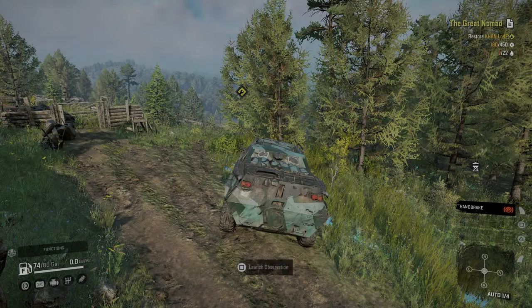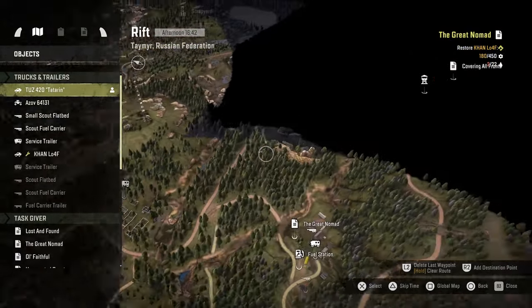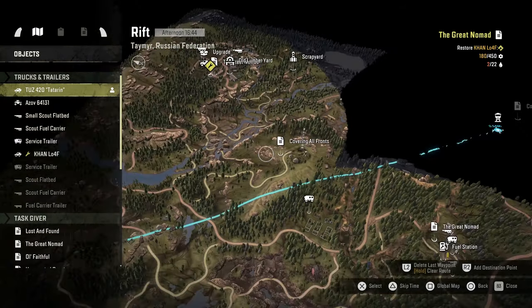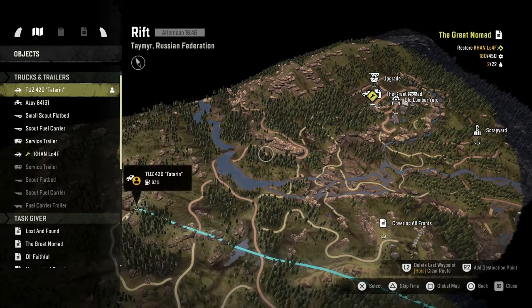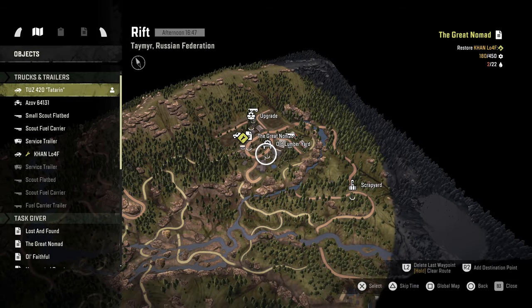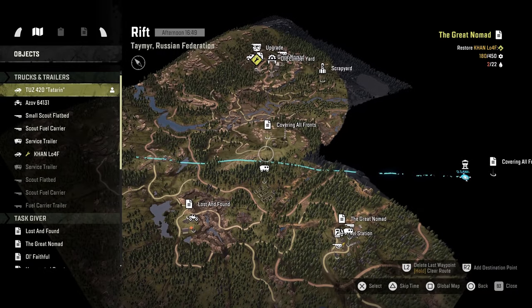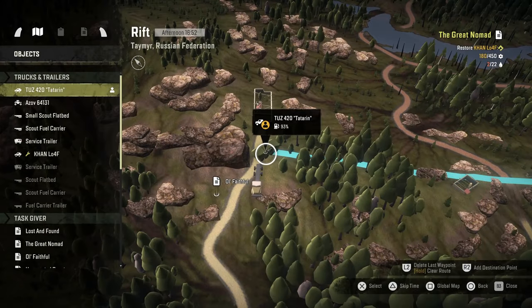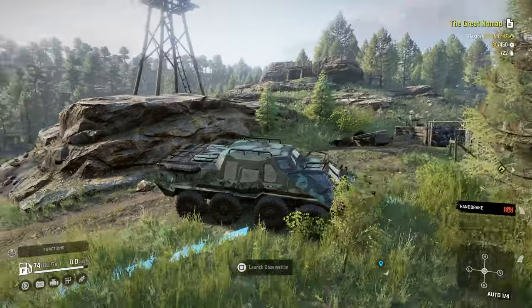Welcome back to DiddlySquatGaming. Today we are going to be going after our final watchtower in the quarry — or, sorry, the rift. I knew as soon as I said it it was wrong. But we haven't even been over to this area really at all. So we're going to have to do that, but what I want to do is at least get this watchtower. And then I want to return the TUZ 420, and I want to get it repaired, because it is in shambles right now.